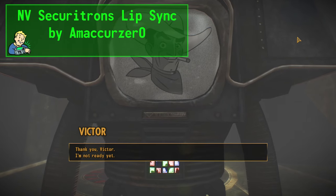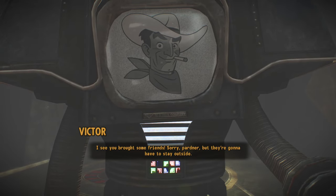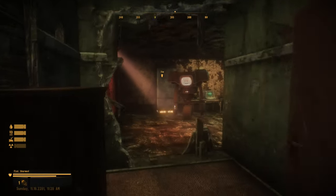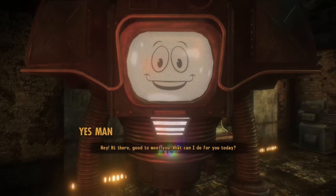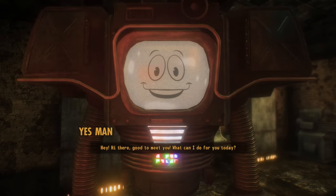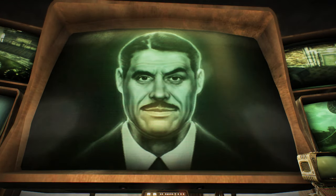New Vegas Securitrons Lip Sync does exactly what it says — animating the faces, and more specifically the mouths of Securitrons — and it does this for almost every Securitron-based NPC or character, including Victor, Yes Man, and Mr. House. On the downside, it seems Mr. House is only animated while in Securitron form; I did not see his animation in use on his big screen in the Lucky 38.